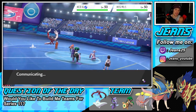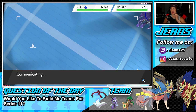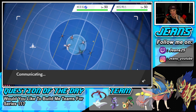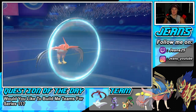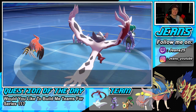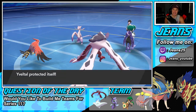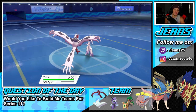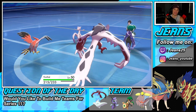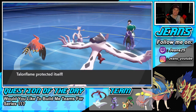I wonder if Shadow Rider Calyrex learns Trick Room — I feel like it might but I don't think he's going for it. I think he's just going to fake out and then go for Astral Barrage. That's what it's called — Astral Barrage. Wait, he went for Feint on me! He read the Protect and used Feint — that's pretty cool, I'll give him props all day.